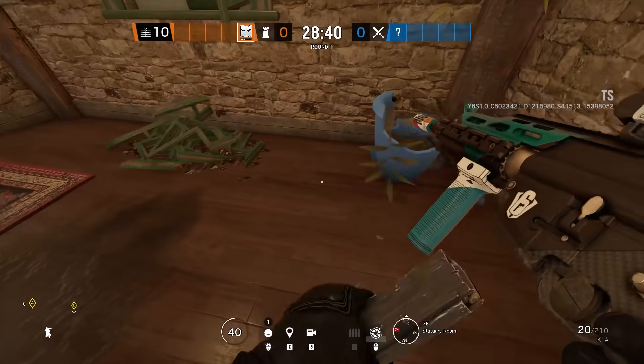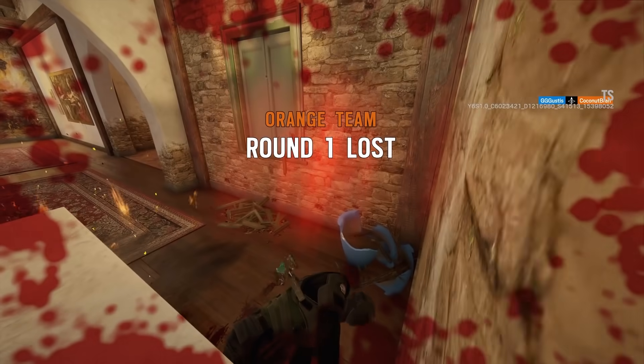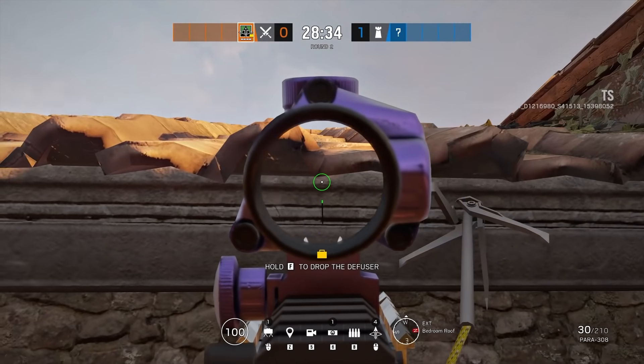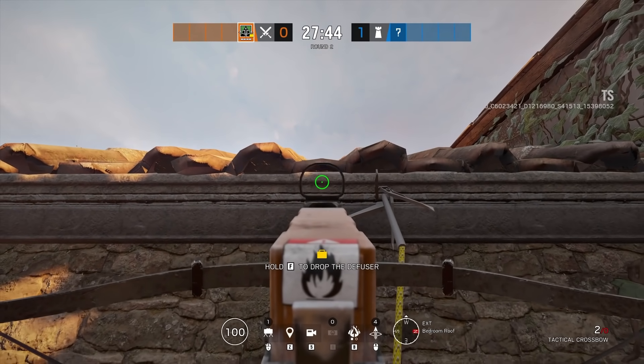The second spot is for taking out an Echo that's been camping by the statue on Villa for the last eight minutes. Just remember it's going to be the fifth low shingle to the left, and if you need help just leave a comment or pause the video.